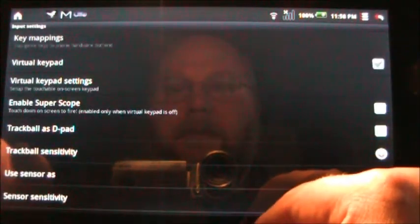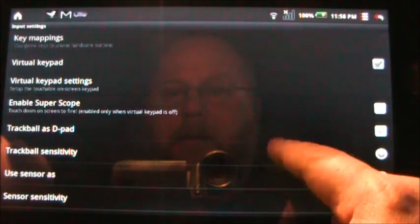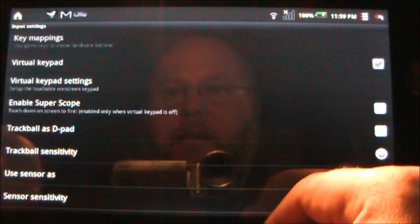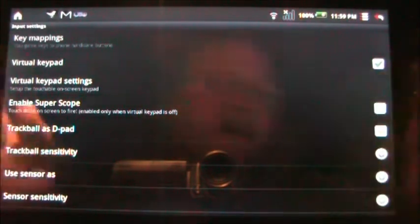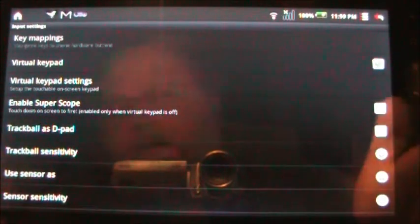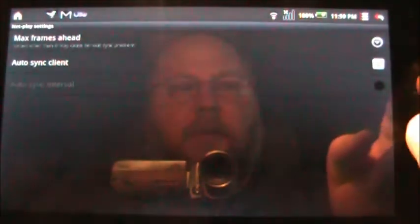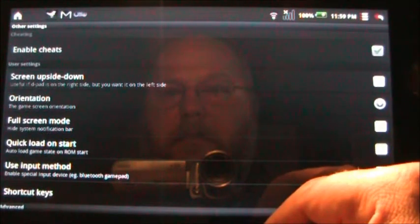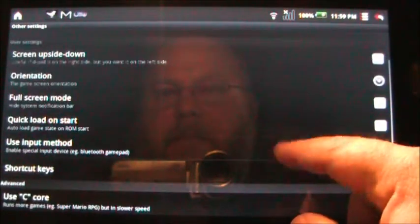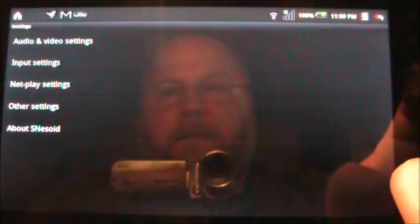Your input settings: touch the screen to fire — that's pretty cool. Trackball is D-pad, but we don't have a trackball on here so that doesn't matter. Key mappings — you can map certain keys to hardware buttons, but I'll be honest, on this device I don't know how that works so well. Net play settings if you wanted to do some net play. Screen upside down, orientation, full screen mode, quick load on start — bunch of neat stuff on here.